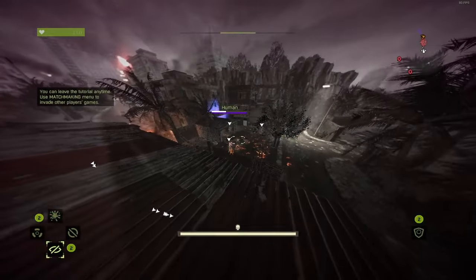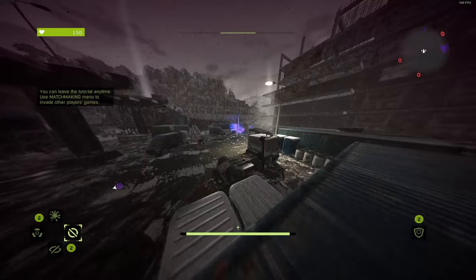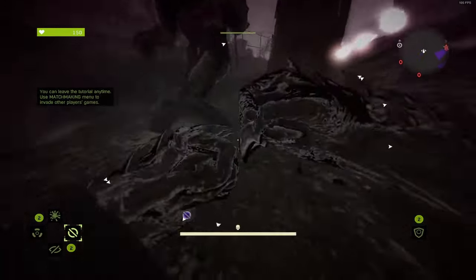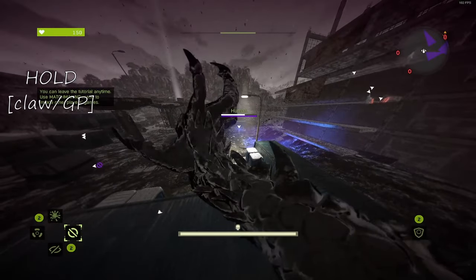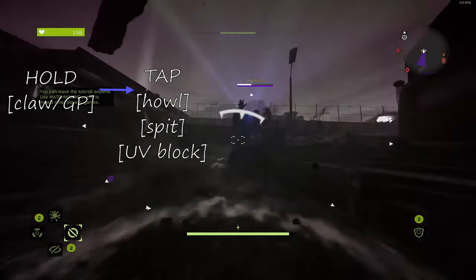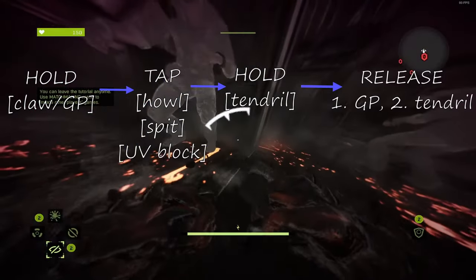Now let's talk about the tendril GP animation, in which the hunter, raising his arms, doesn't cancel the tendril. It can be done in several ways. Here's the general rule: start holding the claw GP button, then either howl, use spit, or UV block, and hold tendril to wherever you want to go. Release the GP button first.